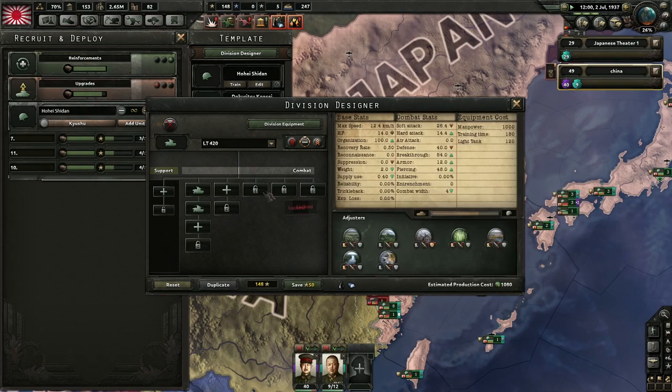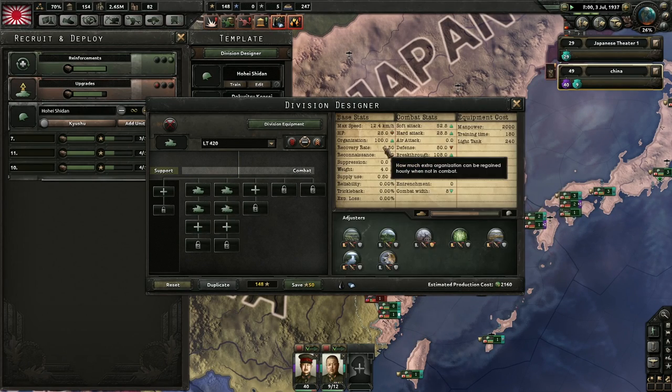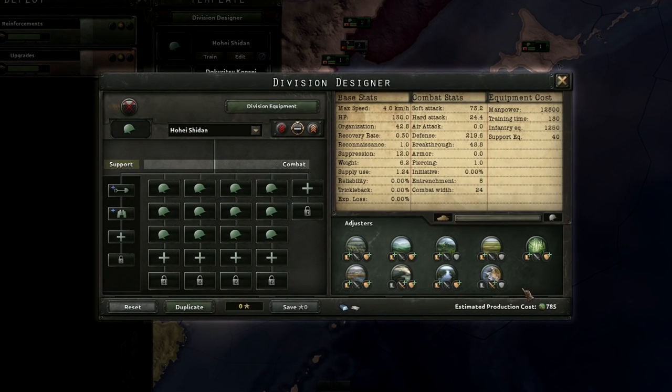Editing and creating new templates costs army experience, which is generated primarily through combat. A division in Hearts of Iron IV represents an organized fighting unit of men and equipment.